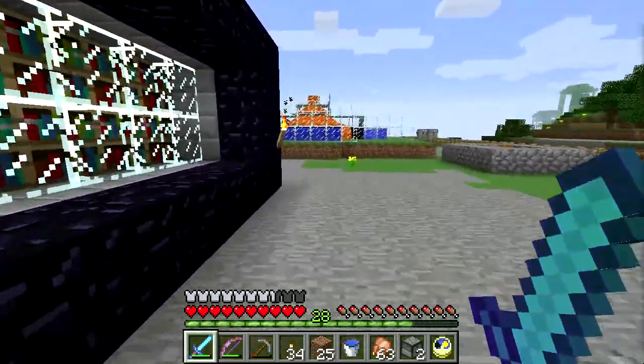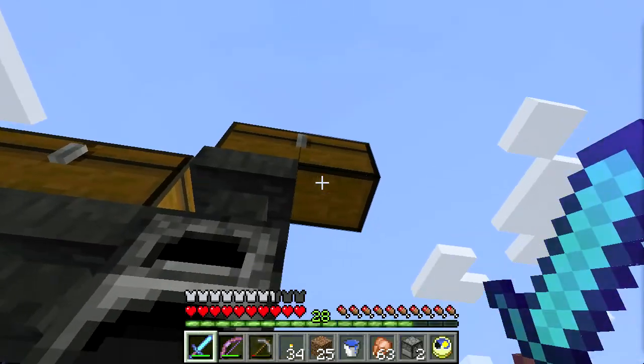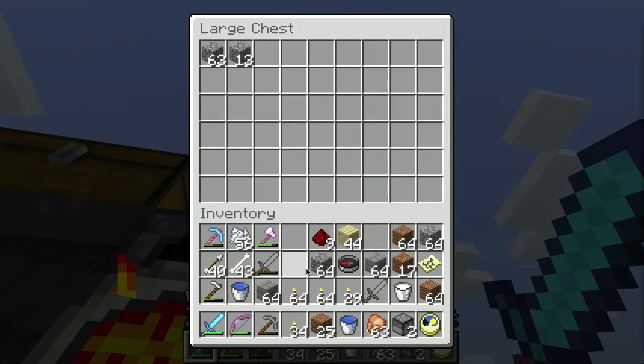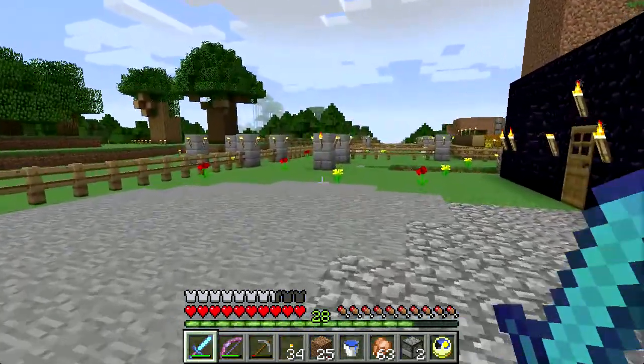I've got cobblestone up the wazoo here. I can walk over to our automated smelting system and just drop in cobblestone, smelt it down to stone, and just let that go — it'll take care of itself.